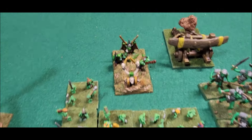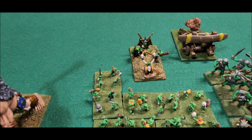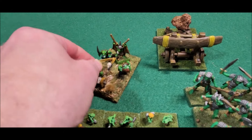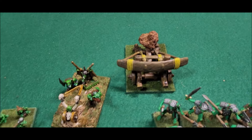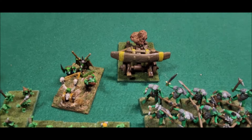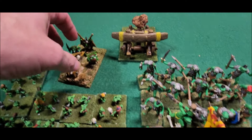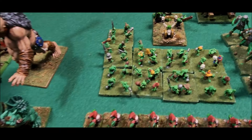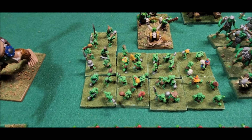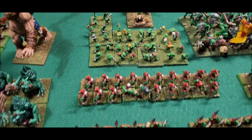And here we have a Goblin Diver — the old Goblin Diver. That's an old catapult that I use as my Rock Lobber for my Goblin Army. And then here we have nine stands of Snotlings. That's enough to cause a little bit of trouble.